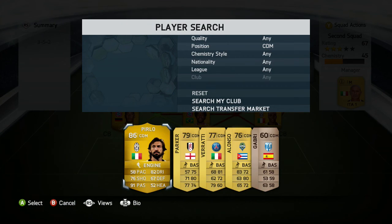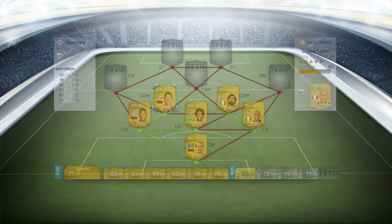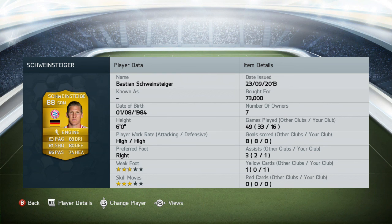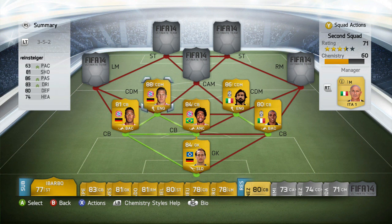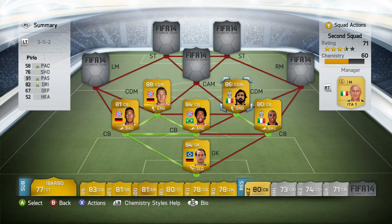I just love the midfield in this team. First off, Schweinsteiger has the Engine chemistry style on him which ups his pace, passing, and dribbling — he is such a perfect holding midfielder. He defends for you, pushes the ball forward, and makes great passes. Same with Pirlo — he might be lacking on defending stats but that 91 passing makes up for everything. Seven assists from that position is not bad at all. I love these two as a pair.